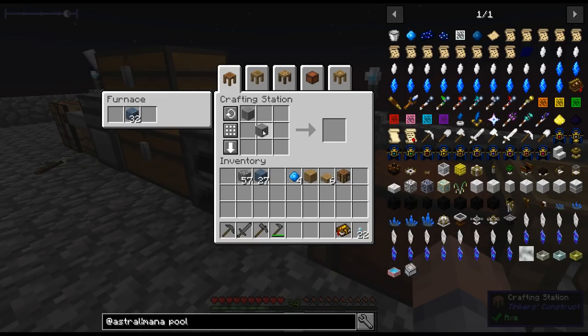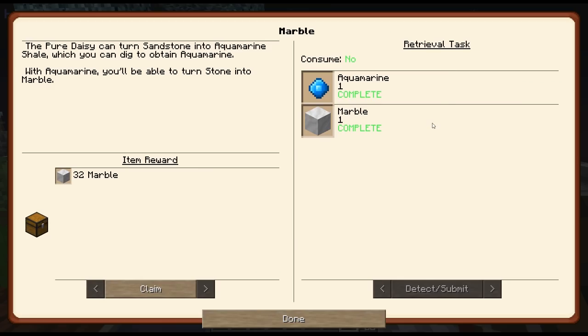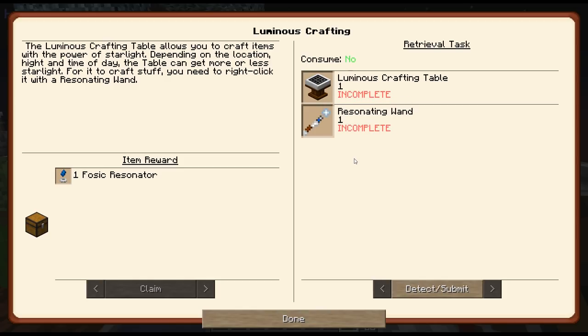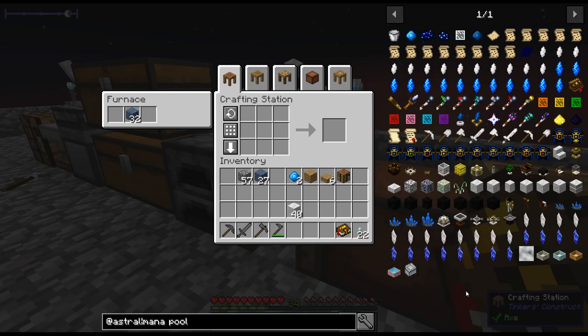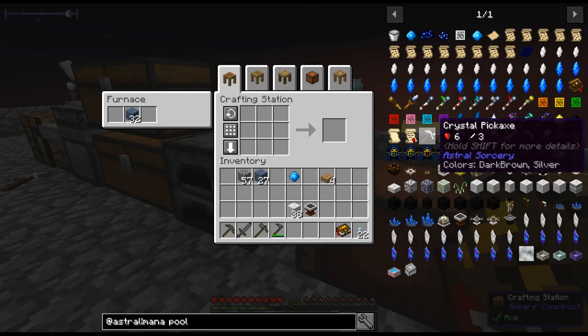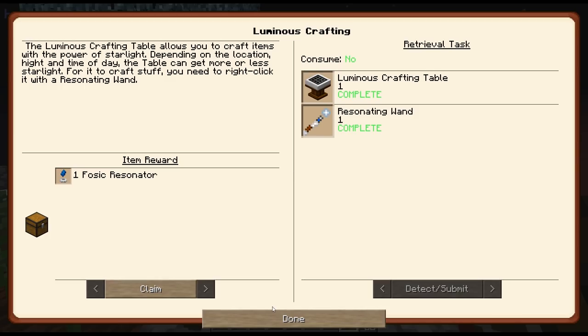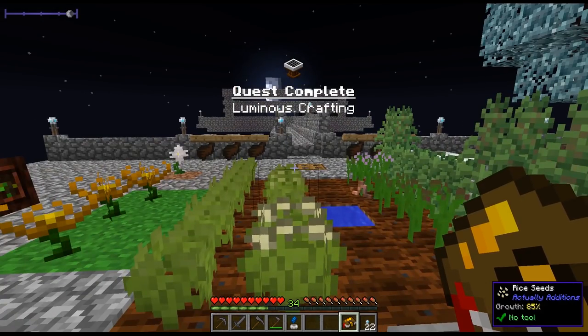Let's get going and make ourselves some marble now that we can. The quest probably won't complete right away — oh, it did! We get 32 more marble. Now it wants us to make the luminous crafting table and a resonating wand. Let's do that — I planned ahead for this. There we go, we get a luminous crafting table. And the resonating wand — bam, we got both of them. Quest completed. I should probably also make myself an astrotome in a minute.